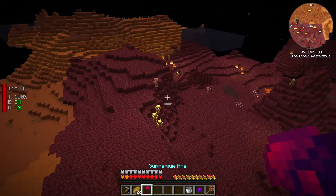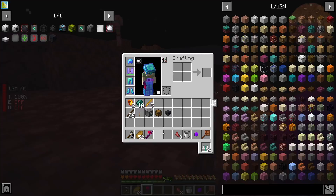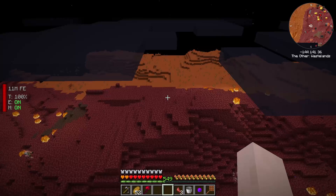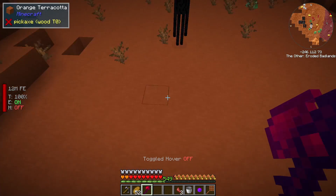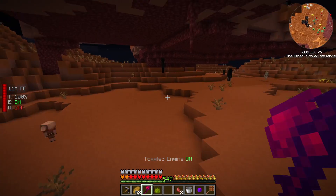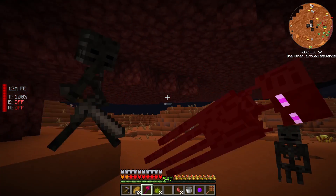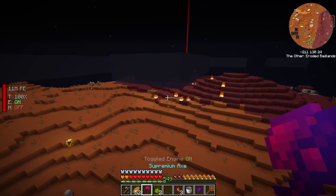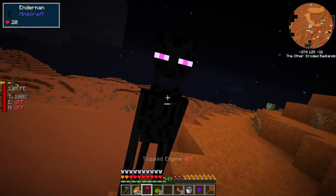I like I'm dying. Blaze Rods too, because those are always nice to have. Endermen, endermen — there were a lot of them, not that far from — oh, there's one over here. Yep, right here. Six fragments — there's a fun trait here.